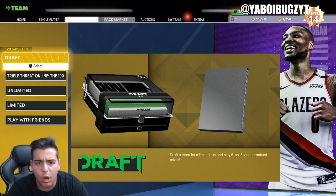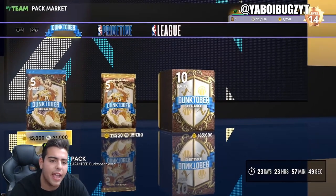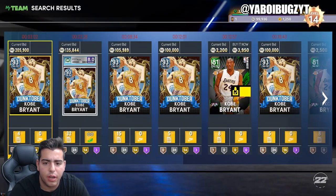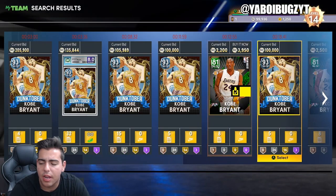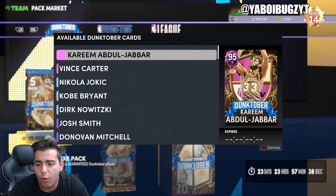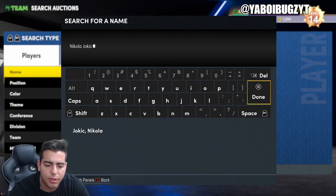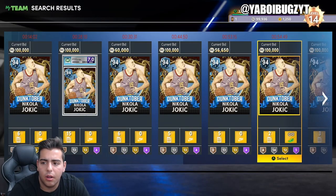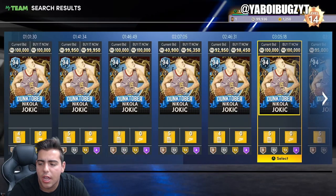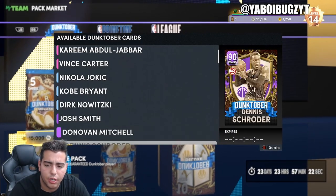What's good YouTube, it's your boy Bugs back on another NBA 2K22 MyTeam video. Today we're gonna go over the brand new locker codes that just came out. If you guys are new to the channel, make sure to sub up and comment down below. I'm just checking out prices quick — Jokic is a buyout at 96k, which is really cool. Kobe isn't a buyout though. There are some really good players here.